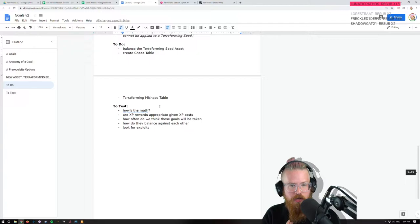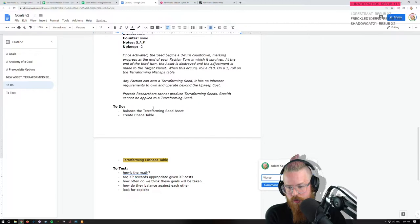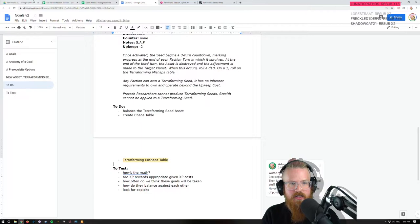The bonus — on the table, this will be a note for me: terraforming mishaps — worse results lower down. Best result is nothing happens, then just flavor stuff, then mechanical stuff along other vectors. Never total failure on the table, but lots of potential for chaos and confusion.